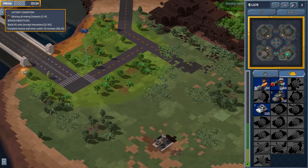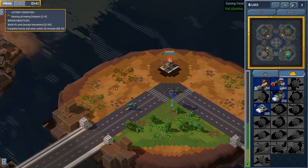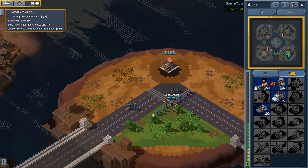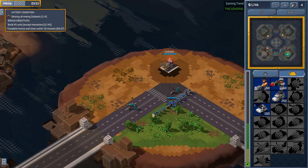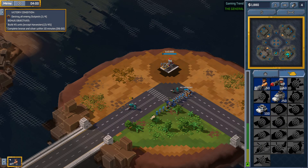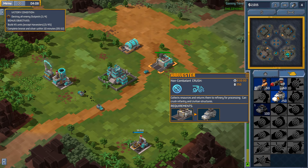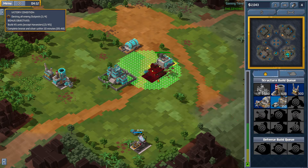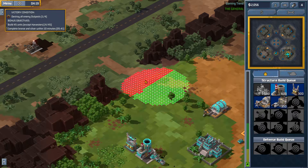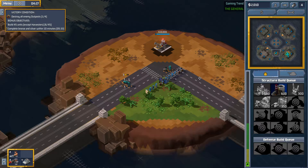Built some extra harvesters. Welcome to the team. I think I get to keep the air transport. Let's get some more refineries going here. I wonder how I build further out in this area — once upon a time I would do that with sandbags, but that might be dating myself there.